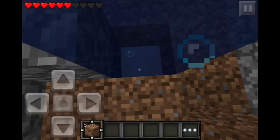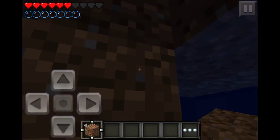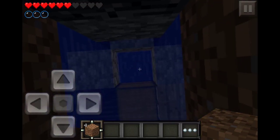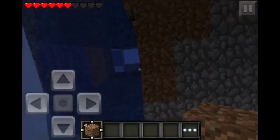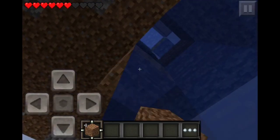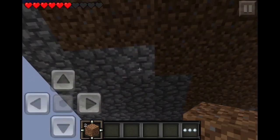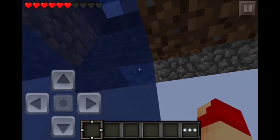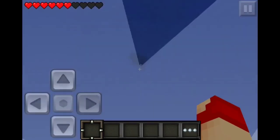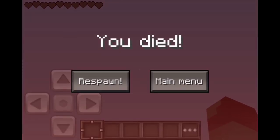So what we gotta do is put a block underneath here, just like so. That block was not supposed to go there - supposed to go there. Like that, and another one like that. But for sure we're not gonna make it - oh no. Okay so that's the first death, first death of the game. Respawn.